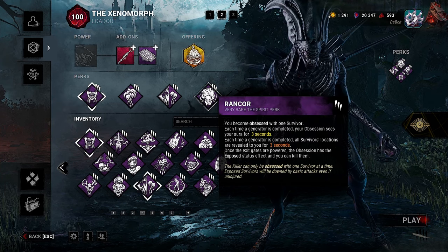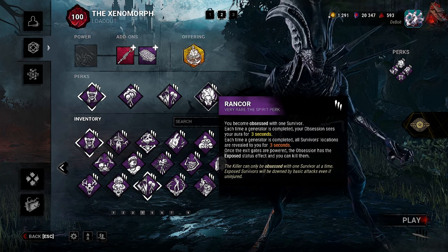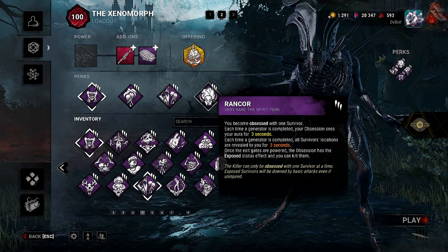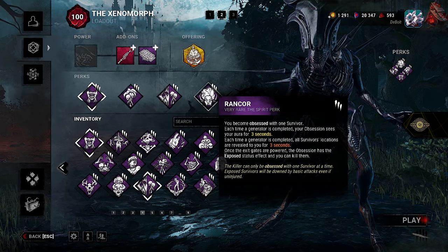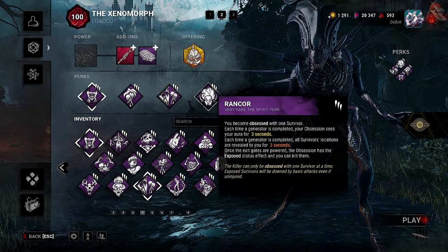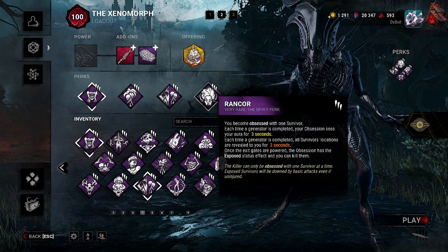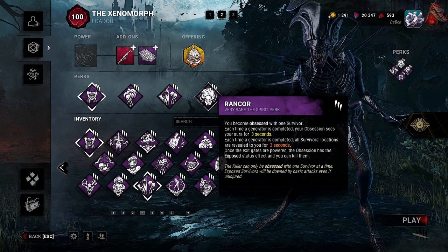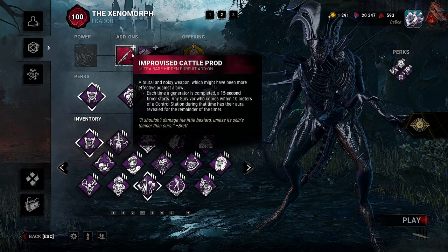Our final perk is a sleeper hit — Rancor. Each time a generator is completed, your obsession sees your aura for three seconds. Each time a generator is completed, all survivors' locations are revealed to you for three seconds. Once the exit gates are powered, the obsession has the exposed status effect and you can kill them just like a mori.